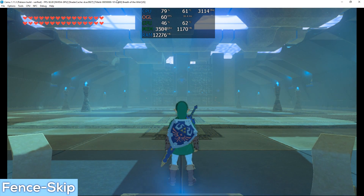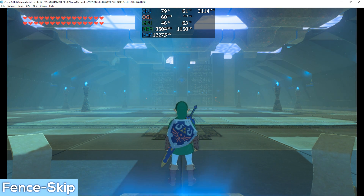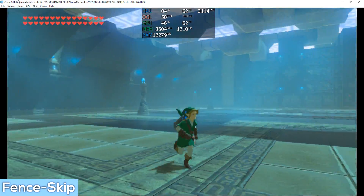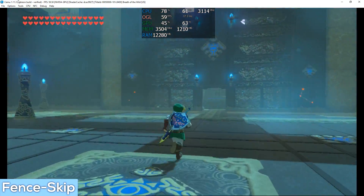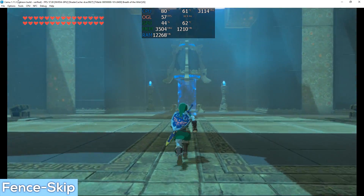Let's take a little trip to a shrine. Here we are in my favorite testing shrine, Tah Muhl. Please take note of the FPS — as you can see we are hitting a locked, or more or less locked, 60. But watch what happens just using fence skip: we have a problem, the game speed is too quick.